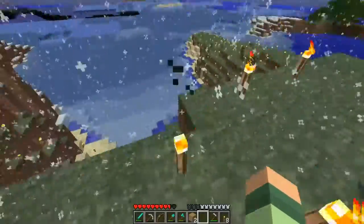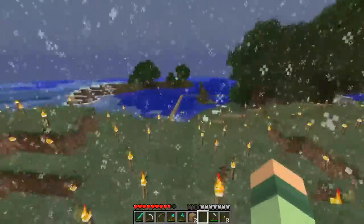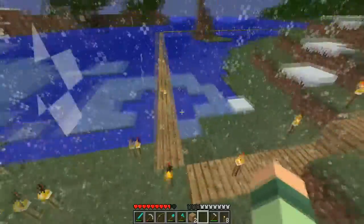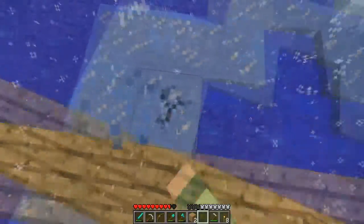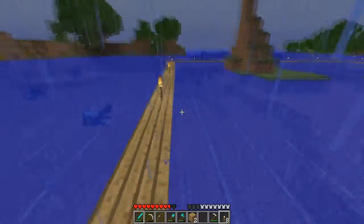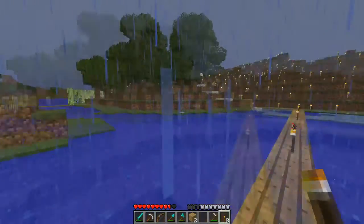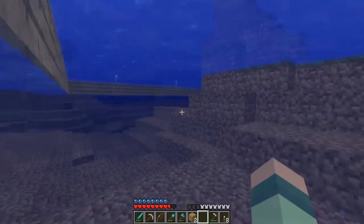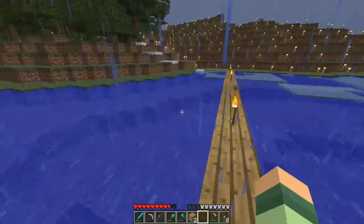I also reclaimed this area from snow. Anything within this bounding box right here is spawn protected. Since I'm not op on my own server because I don't have access to my desktop which is what's hosting this, I can't even break the ice. I can't do anything in here, other than I guess I can grab water, and I can use a piston.